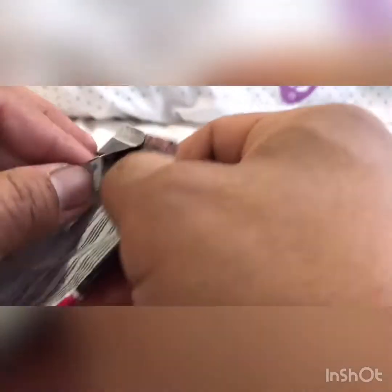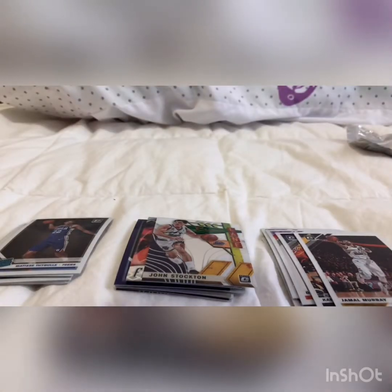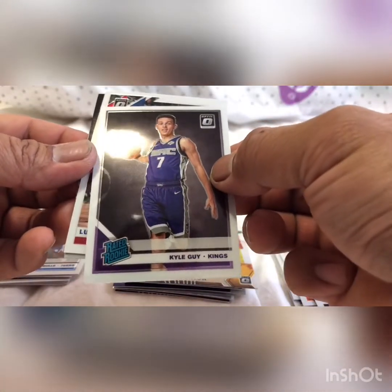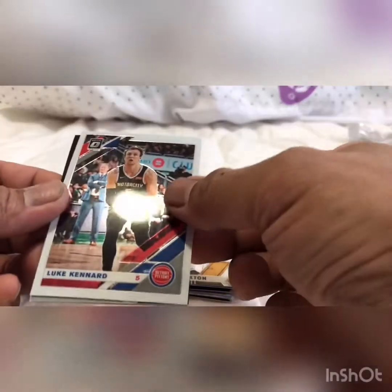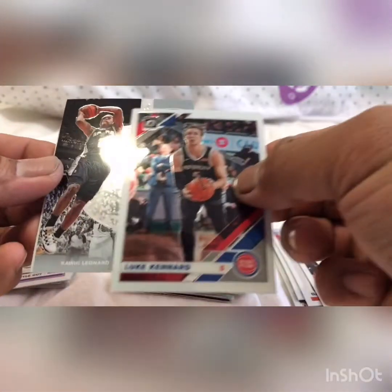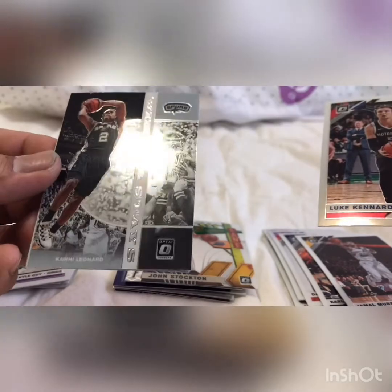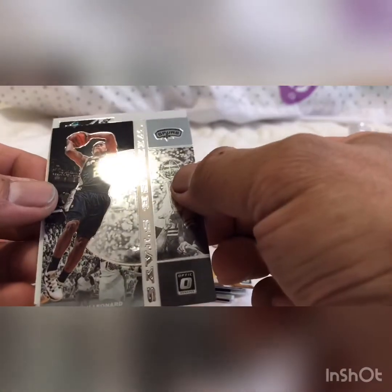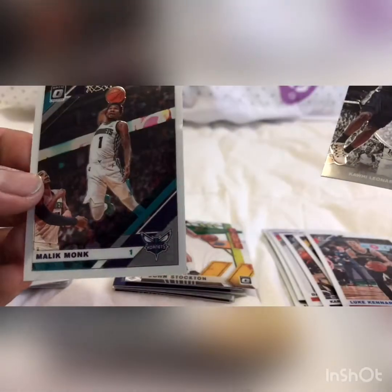Okay, last one. Let's go Zion or Ja Morant. Let's go! Call Guy, Luke Canard, Kawhi Leonard — Kawhi Leonard, Winner's Day — and Malik Monk.